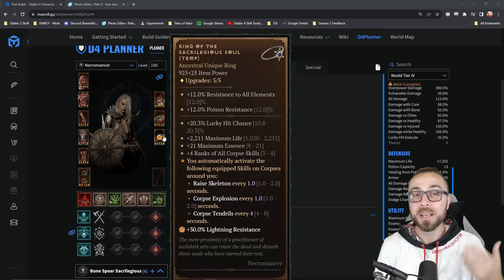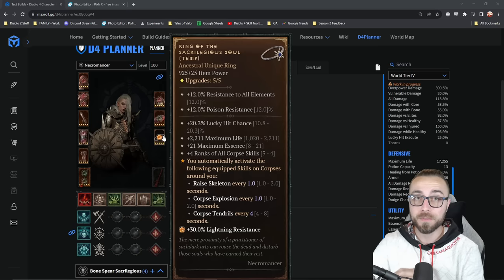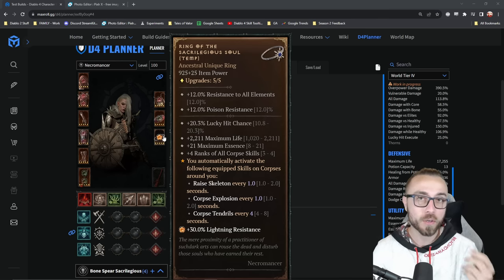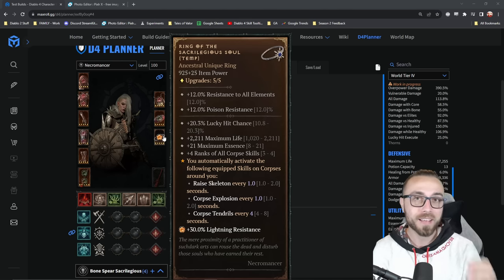Obviously I'm going to be testing them all out once I have the ring in hand. But for people who haven't seen it before, this was effectively the best malignant heart ability from season one. It was called the sacrilegious heart, and it made a very simple gameplay loop into something that was completely automated. If you had raise skeleton, corpse explosion, or corpse tendrils on your skill bar with the heart equipped, it would, according to its internal timer, cast those skills randomly for you.